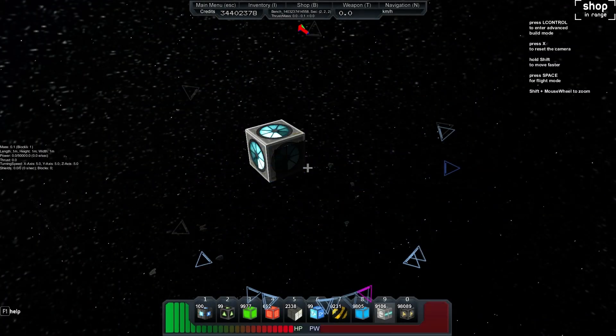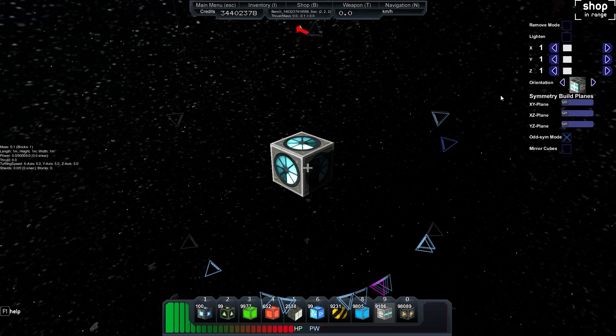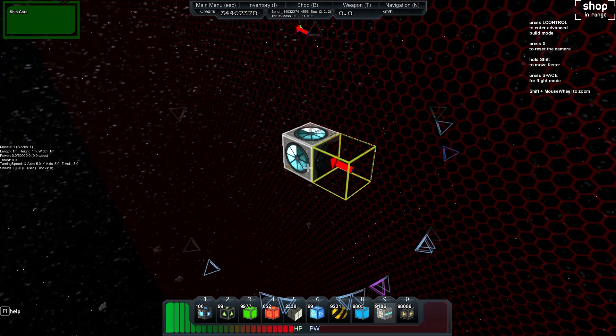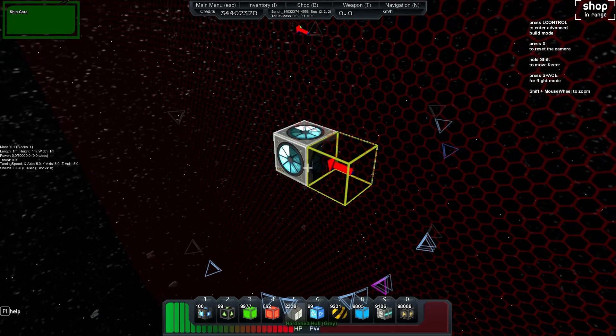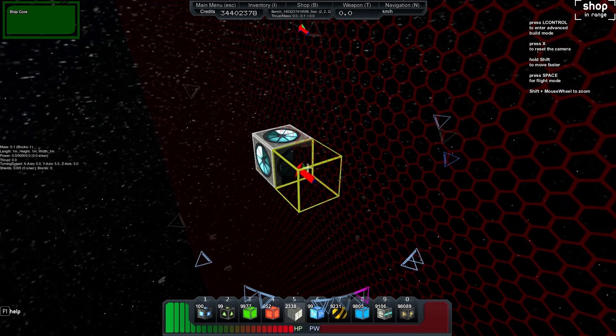My name is Bench and welcome back to another logic tutorial here in StarMade. Some guys in the chat have been saying that doing all this crazy logic stuff is great, but what's the actual practicality for it for someone who's just doing a simple ship? What can we use? So we're going to do some practical uses for logic circuits in your ships.